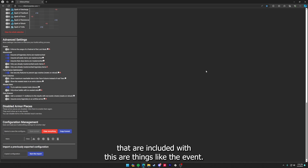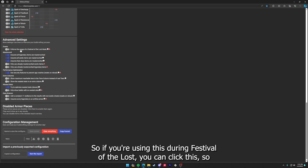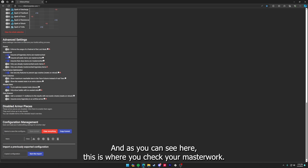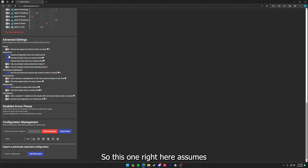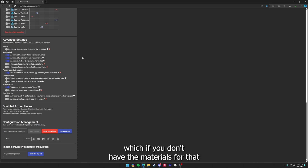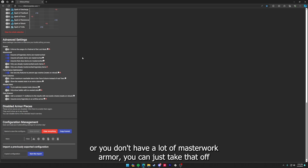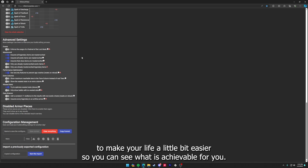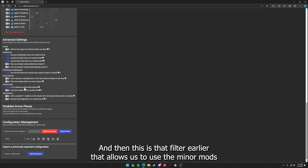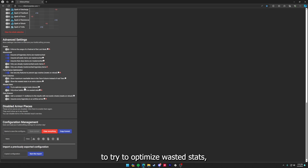Some extra advanced settings included: the event toggle — if you're using this during Festival of the Lost you can click it to include your Festival of the Lost masks. Here you check your masterwork settings: this assumes all legendary items, exotic items, and class items are masterworked. If you don't have the materials or much masterworked armor, you can turn that off to see what's actually achievable for you. Performance optimization I'm not exactly sure about. And this filter lets you use minor mods to optimize wasted stats.